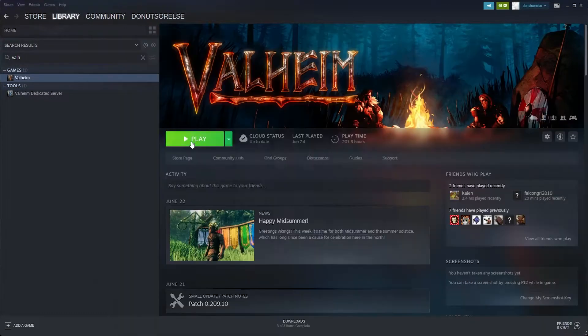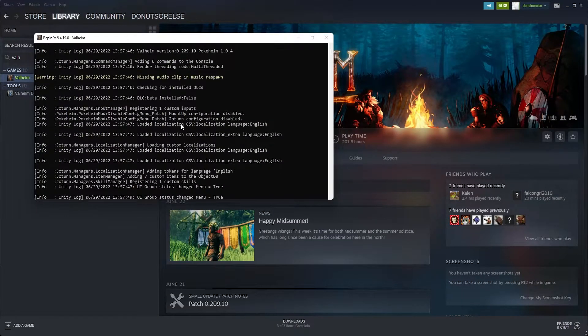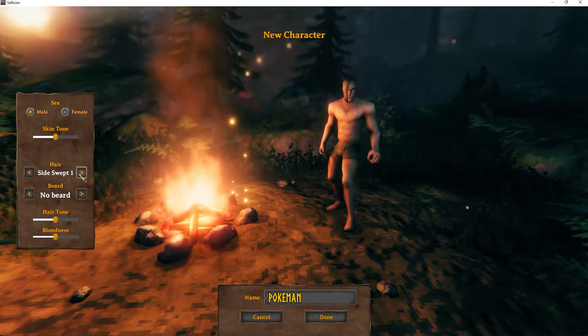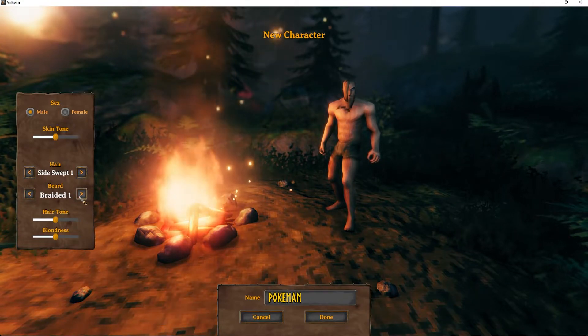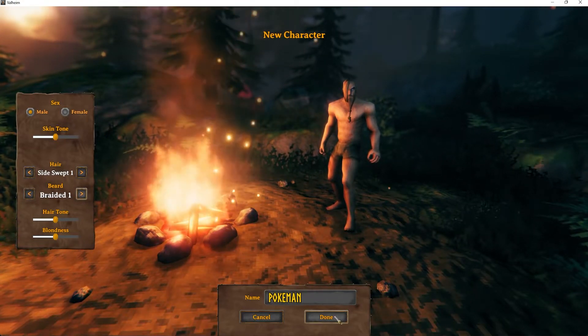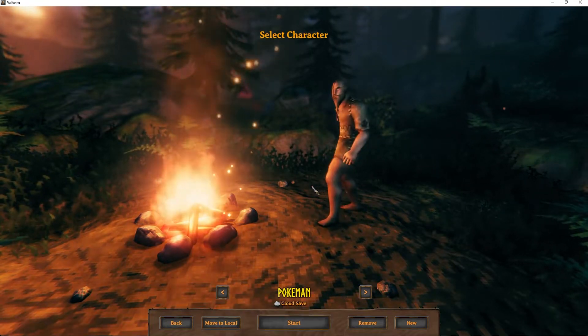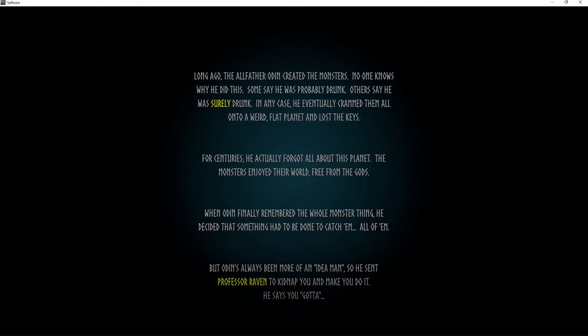You just launch Valheim like normal. You can see BepInEx pop up, which is great. Let's make the most ridiculous character possible. Do you hear that background music? It's definitely a Valheim take on the Pokémon song, so that's pretty fantastic. Even the intro text is modified to be Pokeheim lore.